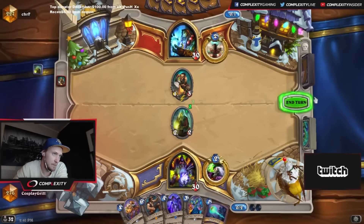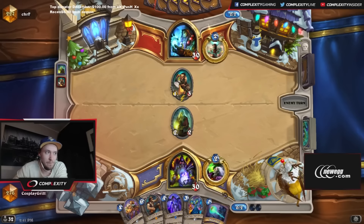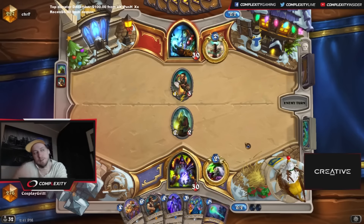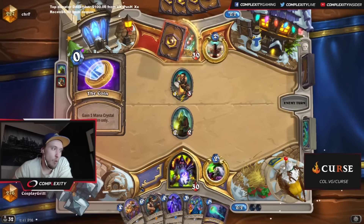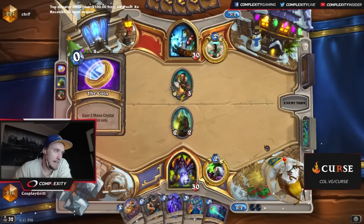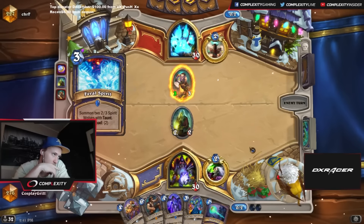Either way I think we're playing Peddler here to have something to contest the board, and I think we're taking Coil here because if he makes a trade — like he plays the 3-4 — then we have quite a follow-up next turn, and then I think we're tapping as well. Having Reno in hand is going to allow us to be more aggressive with our tap, which is also really good. This is interesting — he's choosing not to trade as well.